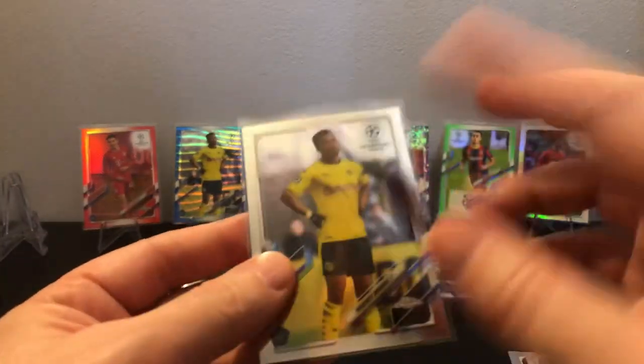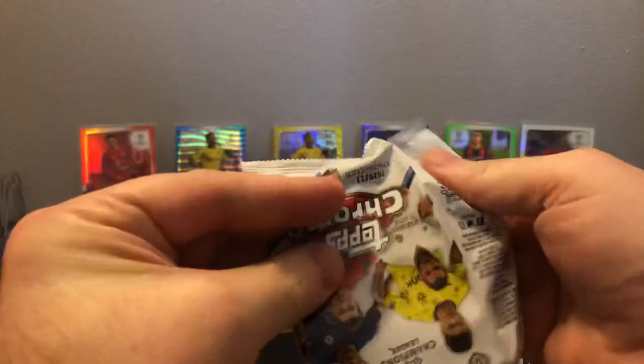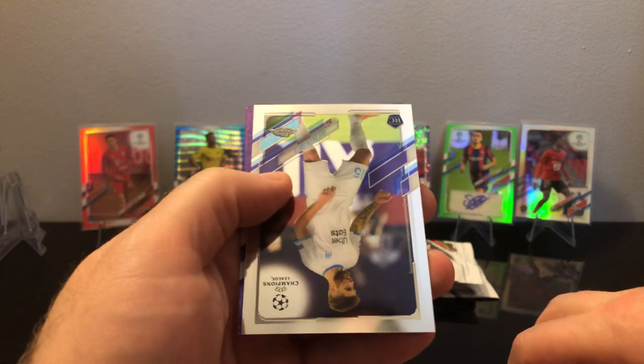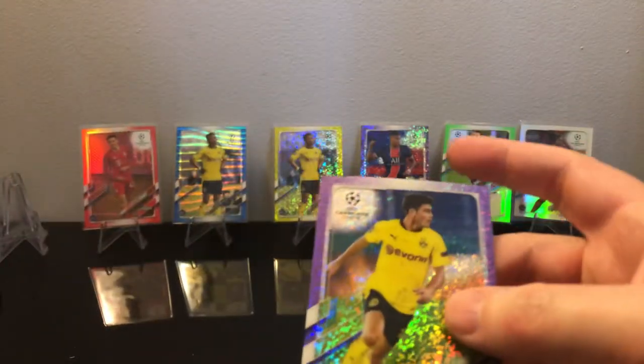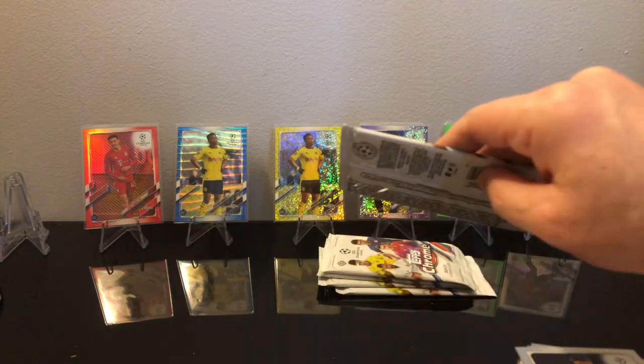I don't think Makokou is playing — I think he's hurt anyway. I believe Jamal is there at least, we'll see if he gets to play. Is it Tuesday they play France? That would be a tough game. We got Giovanni Reina to 299. The purple mini diamond — I just call it speckle, it doesn't look like diamonds at all to me, but Topps can call it whatever they want.